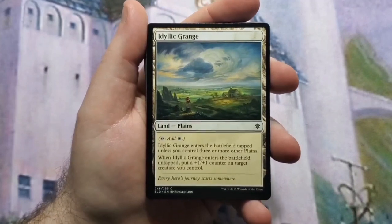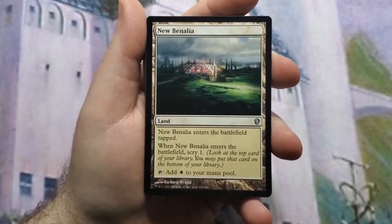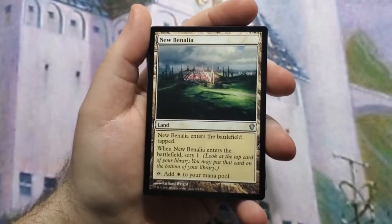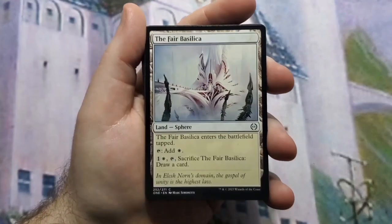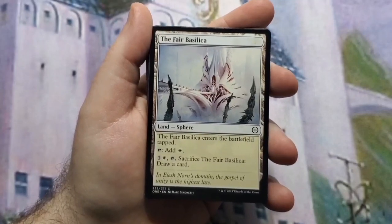Idyllic Grange because it can come into play untapped and puts a +1/+1 counter on something, which is great. New Benalia for that scry ability, because we're in a color that lacks good card draw anyway, so scrying is the next best option so you can make your draws count or be better. The Fair Basilica again for card draw — if you don't need the land you can sacrifice it later to draw a card.